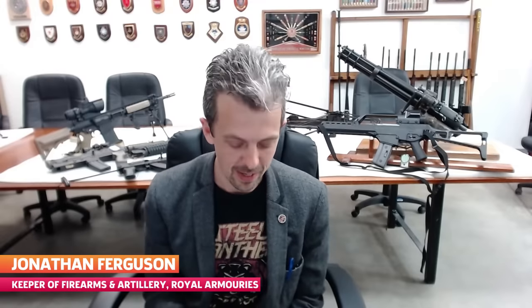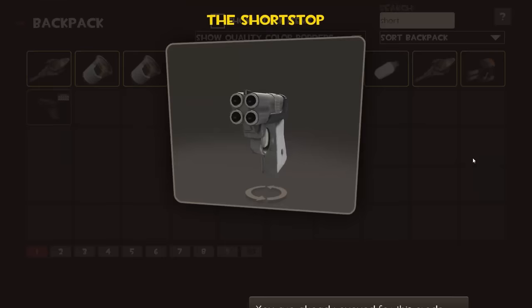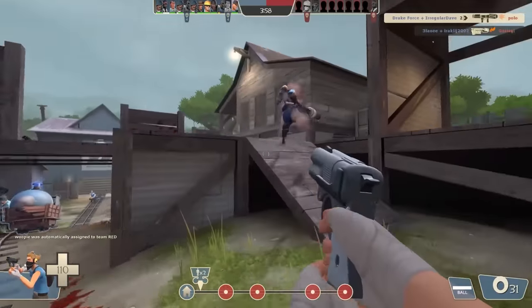Okay, pause there. Right, here we are again. The Short Stop. Short Stop is actually a very apt name for this weapon — the real version — because it's only really any use at very close range. Now, that's obviously not the case in the game. This thing is reasonably long-ranged and apparently absolutely devastating.